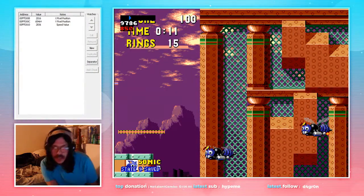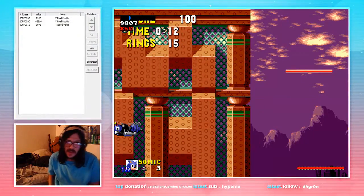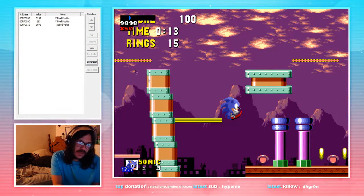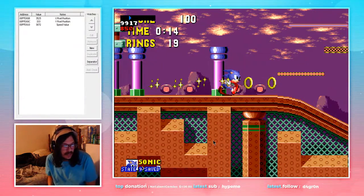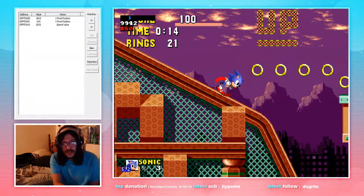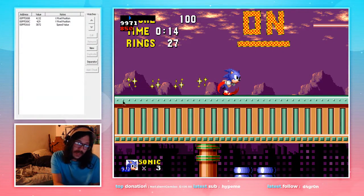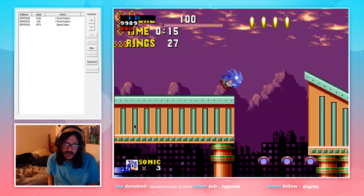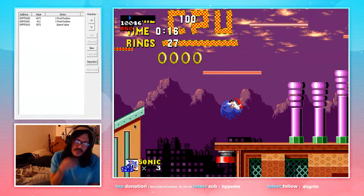That will bring us up here where we have these two buzz bombers. Just as the next one is about to go off screen, do a full jump and keep holding right. We land past these two moving platforms and Sonic lands right here. We continue holding right, Sonic gets those rings, and on the downward slope about here we do a jump. Sonic will land on this platform, and just before the end we do a full jump, holding it until Sonic is at the peak of his jump, which gets us up here.